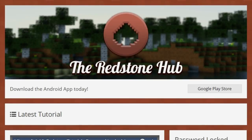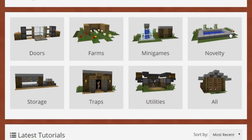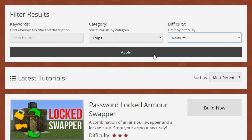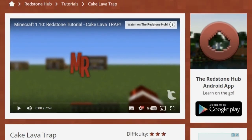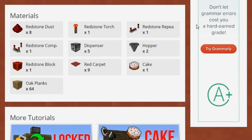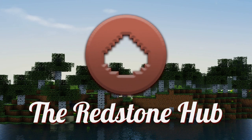Before we start, I just want to remind you guys of the Redstone Hub. It's where you can find all my Redstone Tutorials. The good thing about it is you're able to sort all my tutorials by either their category or difficulty. While you're watching the tutorial, you can find a list of the materials below - clicking on them will actually take you to the wiki page. I'll put a card up on the screen right now, or you can go ahead and download the brand new app.